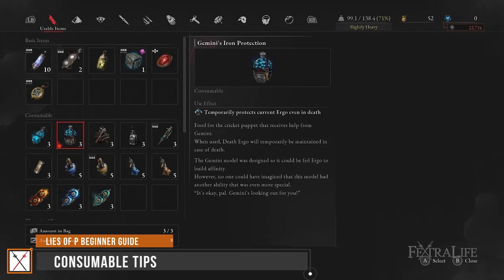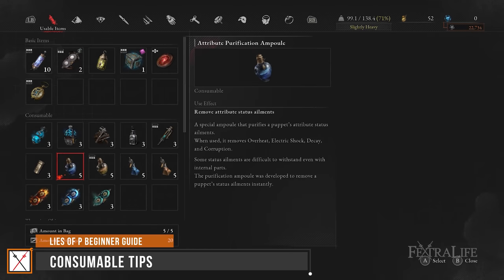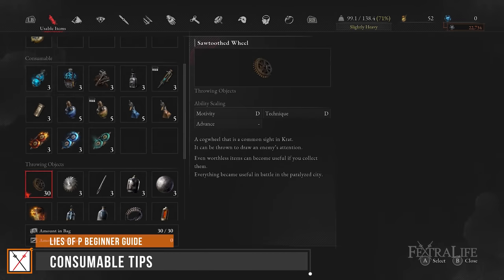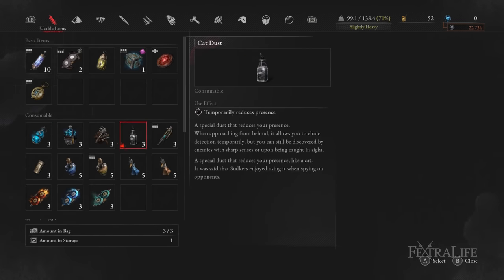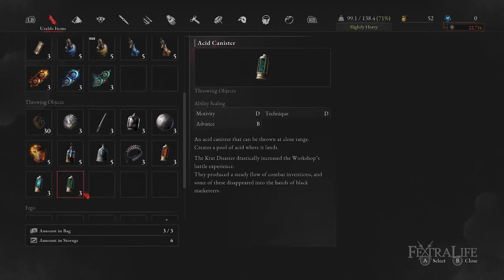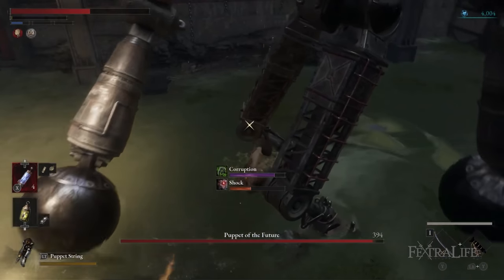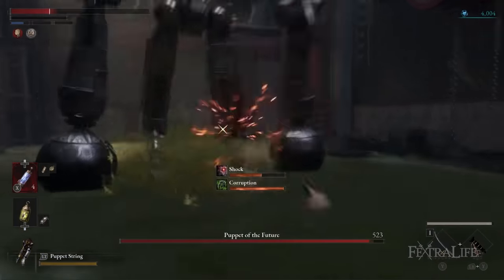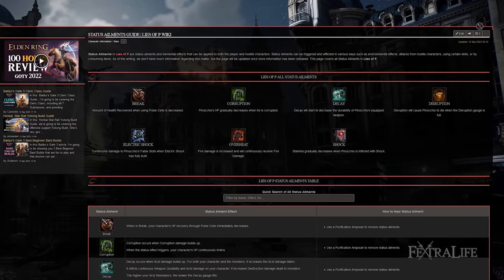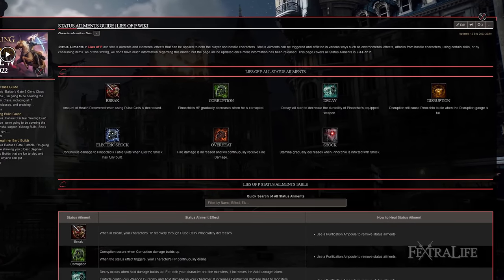When playing Lies of P, you may worry that consumables are valuable or have other purposes. Fortunately, Legion Magazines, Fable Catalysts, Attribute Purification Ampules, Attribute Resistance Ampules, and Sawtooth Wheels are very common. All other consumables have at most 20 copies, with some like Cat Dust appearing only 4 times, so use rarer consumables strategically against bosses. There are 4 attribute status ailments and 3 special status ailments. Decay will slowly reduce your weapon durability, so don't stay in a fight while afflicted. Break will heavily reduce the HP you regain from pulse cells, so wait it out before healing.